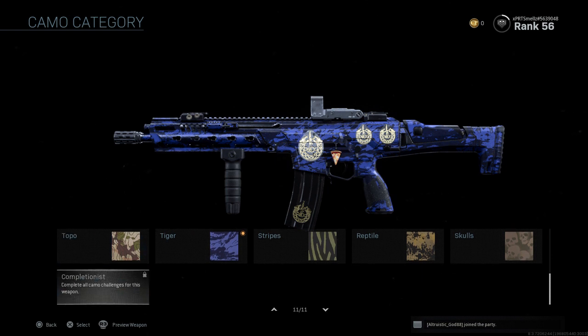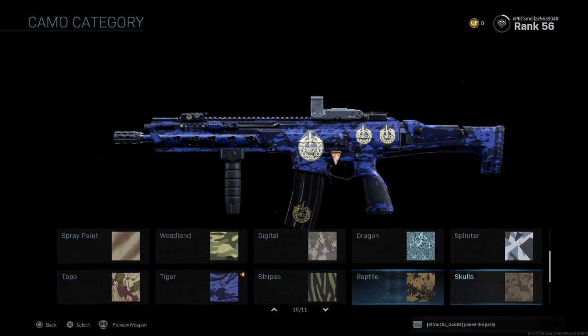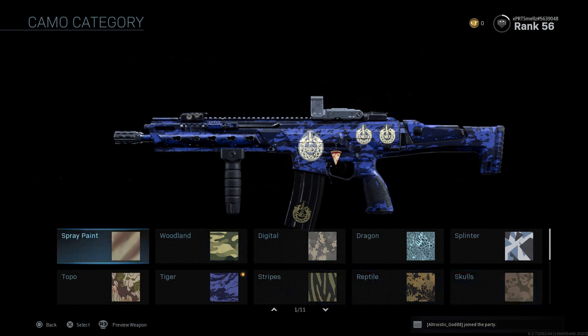And then we also have the Completionist camos, which are the Gold, Diamond, and Damascus. These are the camos for the whole weapon. I have actually unlocked all these. You have to get your weapon to level 69 in order to get the Skulls. 69 is not the max rank for the gun, but it's the max rank for camos. So now that you have all the camos unlocked, you can start to work on gold.